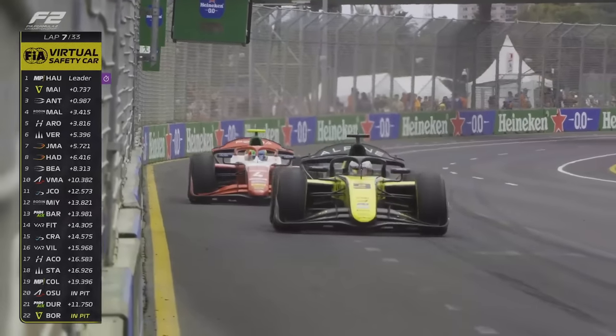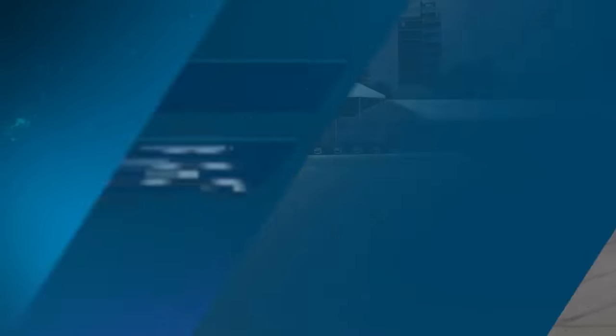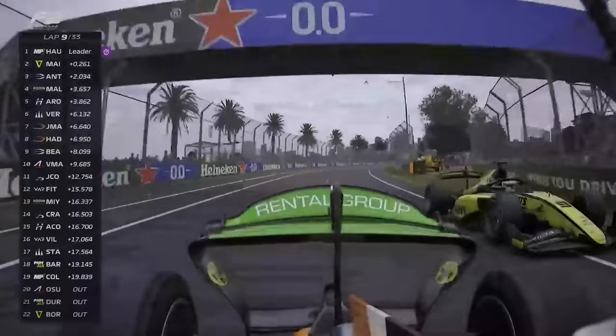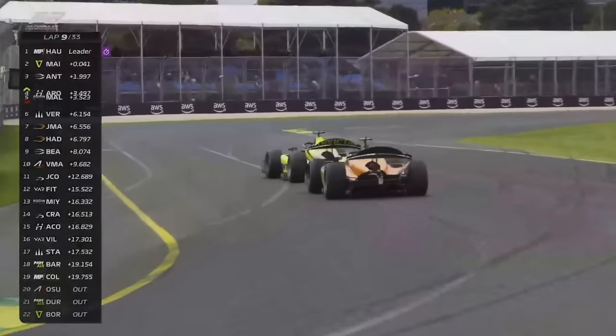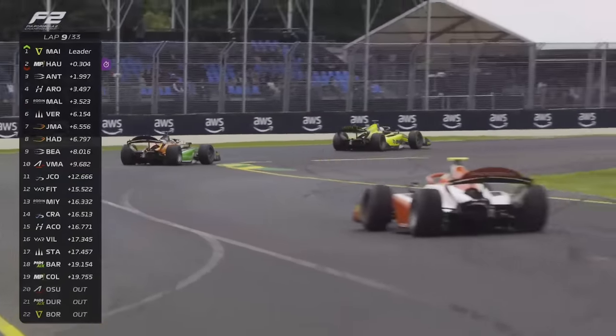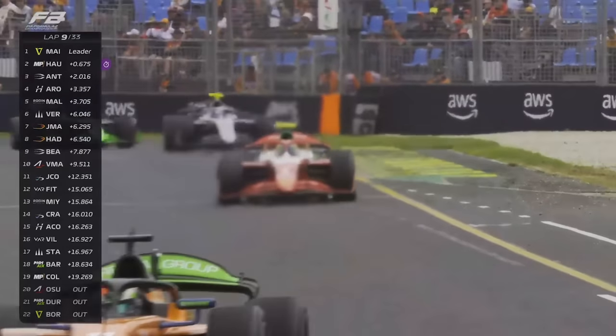He's got the medium tyre on the car. The super-soft tyre is fading as the VSC comes out. Miney is making that tyre work. Miney takes the lead — the super-soft rubber fades away. Welcome to our third different race leader today.